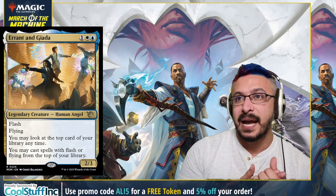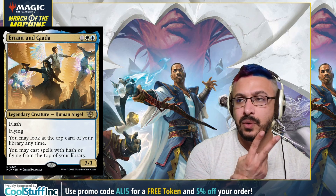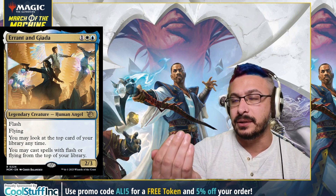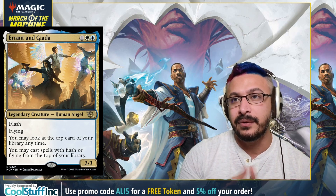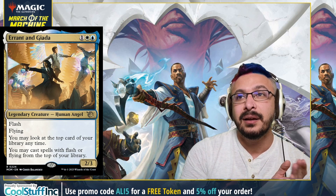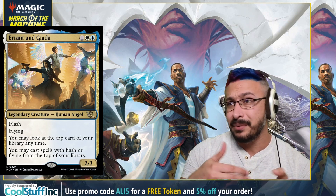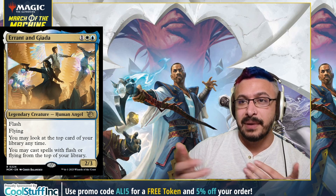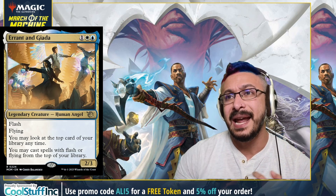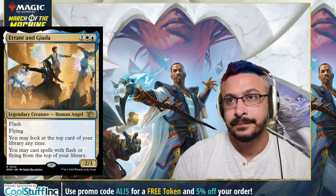Coming in at number one for the team-ups, I have Errant and Giada — the human angels. This has two relevant creature types: human and angel. It also has flash, and any card with flash is very powerful because it just makes it better. It has flying. You may look at the top card of your library at any time — fantastic. You may cast spells with flash or flying off the top of your library. Also three mana, so this thing can be hit with Couture. It's good for tempo decks, allowing you to cast your spells off the top of your library and basically have card advantage. You can even cast Spell-Pierce or counterspells off the top. This card is sweet and coco-able too.